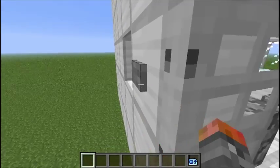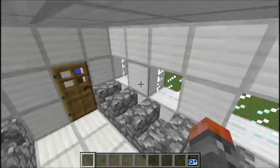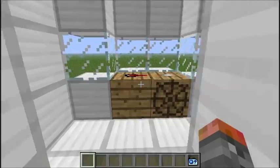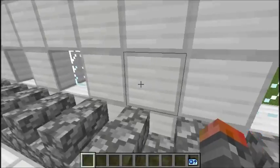The door is kind of annoying to get in — last time it took me forever. So we have seats here, windows, windows, engine, and the pilots area — the cockpit, my bad, cockpit.